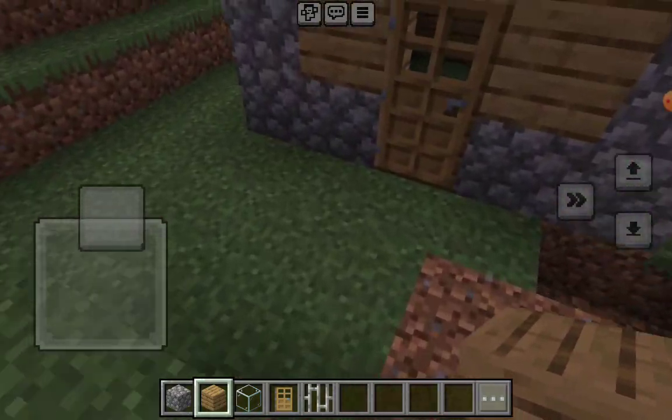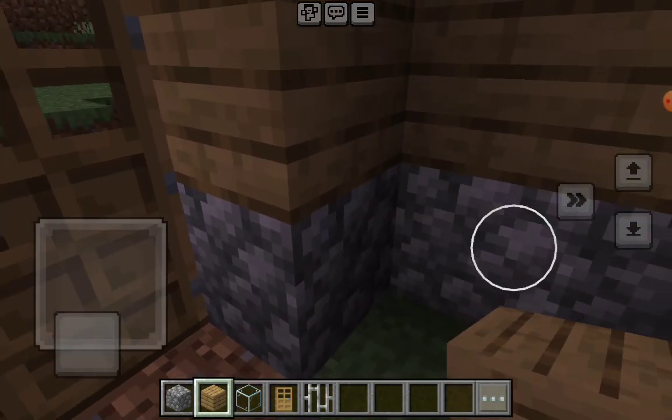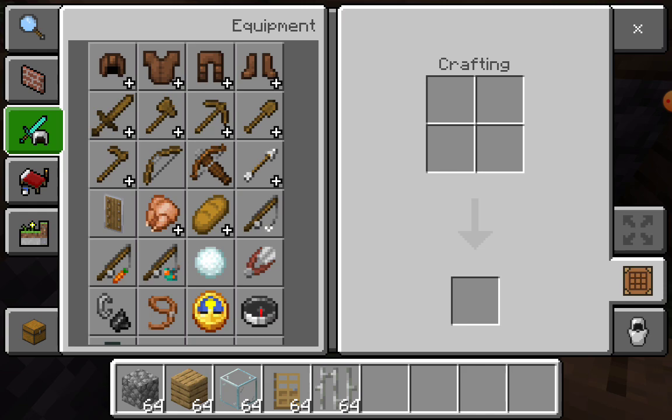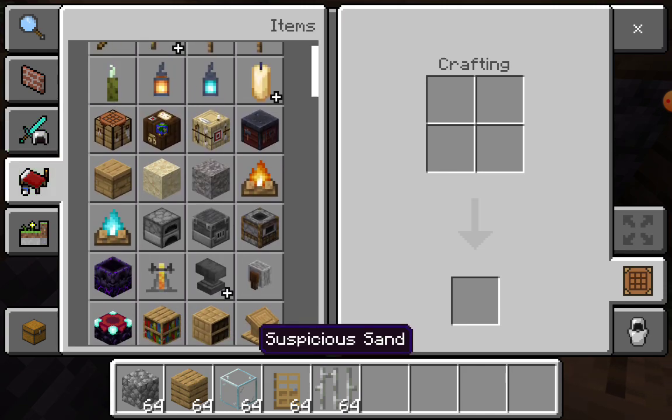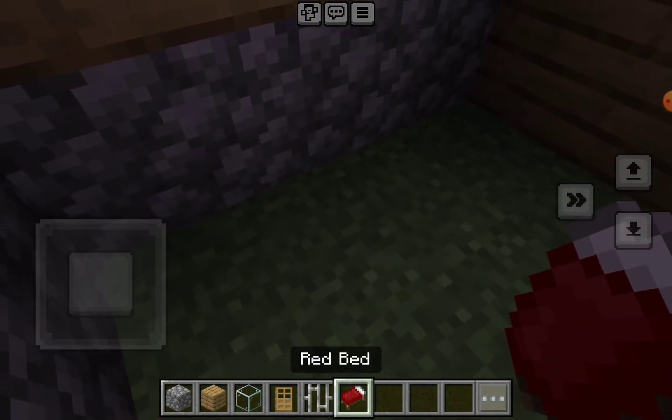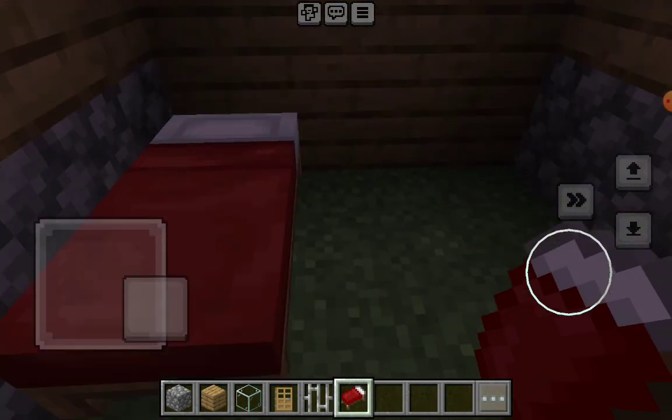This looks good. You know what, I'm just gonna add a bed, so first we need to get a bed. Remember, this is just a starter house, not that pearl house. There's another bed right there.